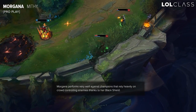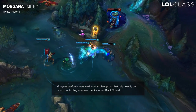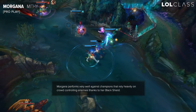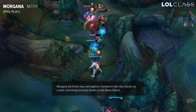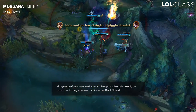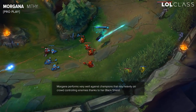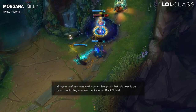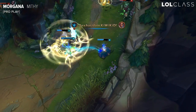There are a lot of supports that just have a lot of CC — like Taric or Thresh or Alistar — and Morgana would make champions like those useless. There are a lot of situations where black shield is just really, really strong. And the fact that in lane, as I said before, you can just shove the wave into the enemy tower constantly because you're very hard to gank. I think those two things combined make Morgana a good champion to pick in pro play.